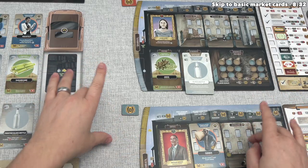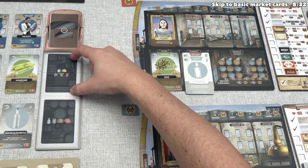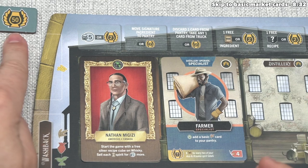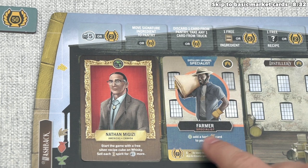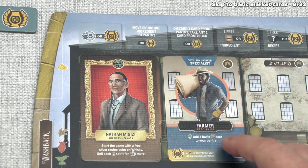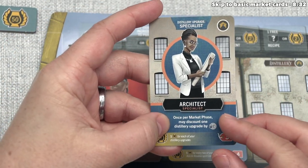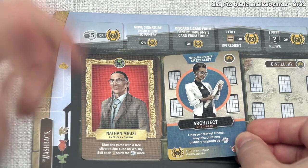Whenever players have to discard any premium card, they put it over here onto the truck — this is the spot for discarded premium upgrades, ingredients, and items. If we ever run out of cards in the draw decks, we shuffle up the discard pile and create a new pile for that row. The specialist ability says they now have a start-of-round effect that lets them add a basic grain sugar card to their pantry. The abilities on upgrades come into effect immediately, but if it has a start-of-round effect, that only happens during the start of the next round. If instead they had acquired the architect specialist, they could discount one distillery upgrade by two money and use that effect immediately during the same market phase.